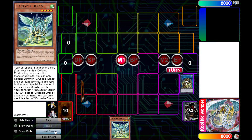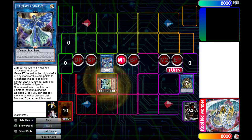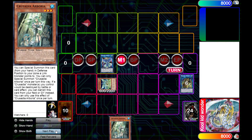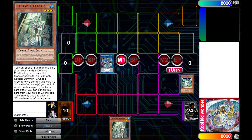Then we're gonna link Bulb and Magius into Spava, and then special summon Draco from our hand. Draco, when special summoned from the hand to his own link monster's point, adds back a Crusadia card from deck to hand. We're gonna be adding back the Arborea from our graveyard to our hand just for the resources, obviously. Then we're gonna be linking away Draco with LP.